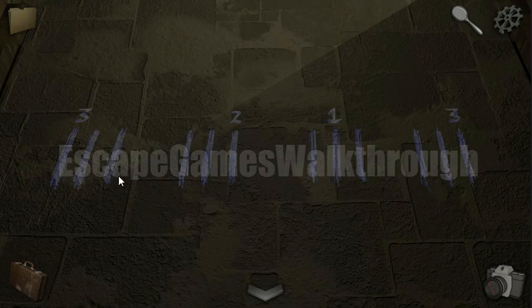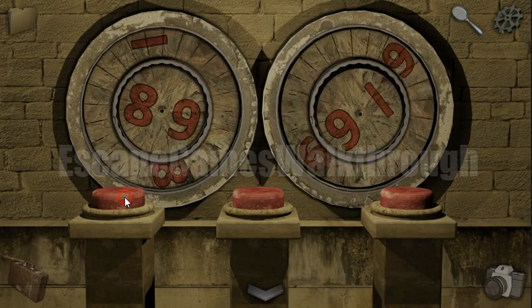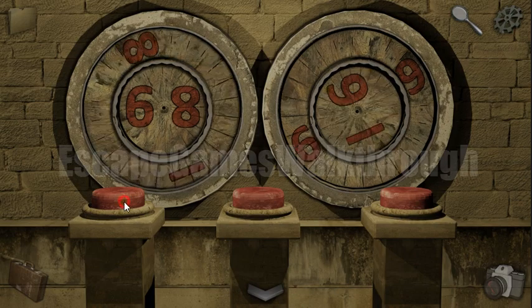We can see three lines — these are the buttons and the numbers. Three means we need to push the first button three times, two means push the third button two times, one time for the middle button, and three times for the right button. Let's do it — here are these buttons: one two three, one two one, and one two three.